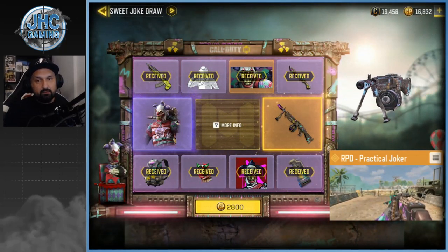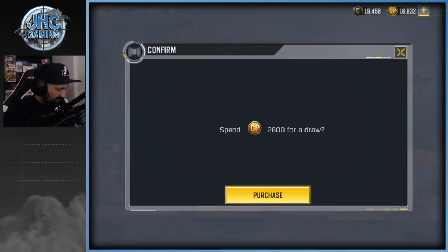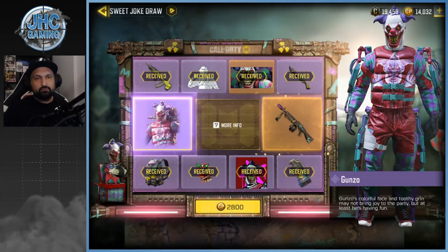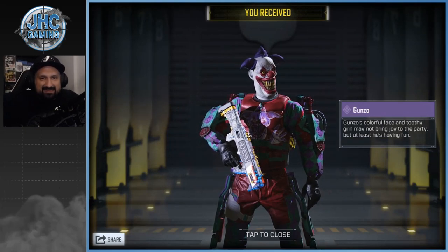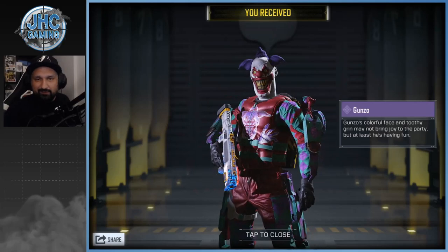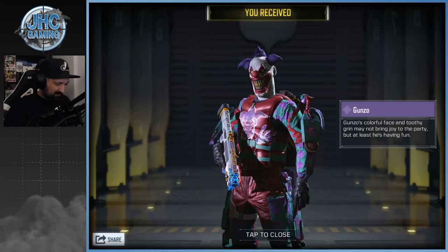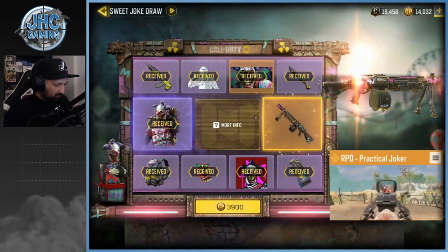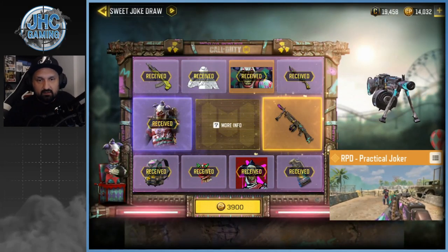What's it gonna be now — the clown or the gun? If it's the clown, I'll probably skip the gun. 2800 CP — boom, yeah that's the clown! Gonzo! Oh my god, the stance looks weird. It's got a weird face man, it is scary. Is that pay to win? I don't know man, probably pay to win.